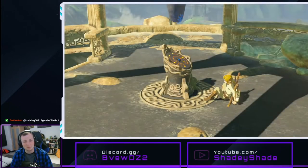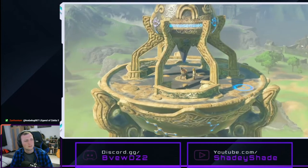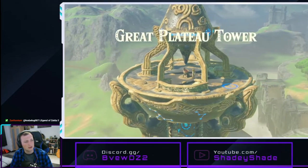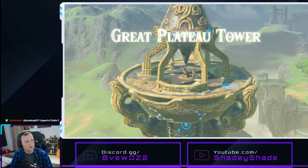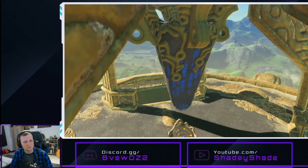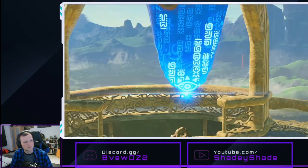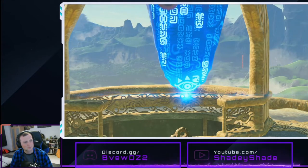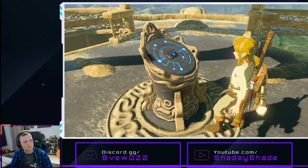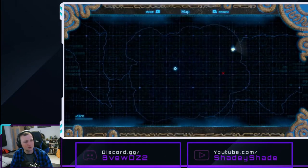I've definitely had the noise cancelling off already. Brilliant. We're now at Great Plateau Tower. We have no route — there's some stairs there. They're still in local information. We're downloading stuff. A raindrop of information. Tablet upgrade.